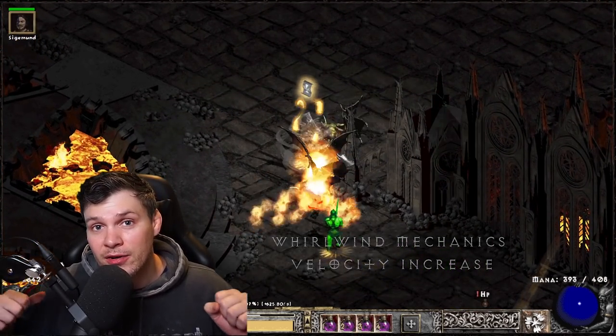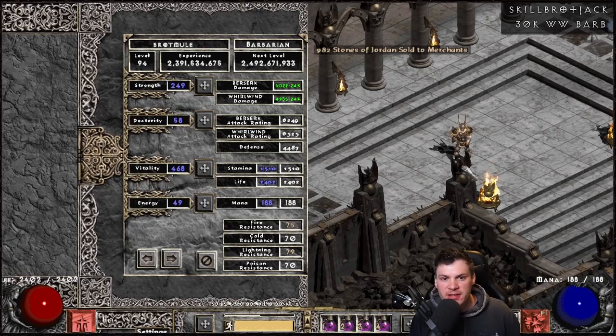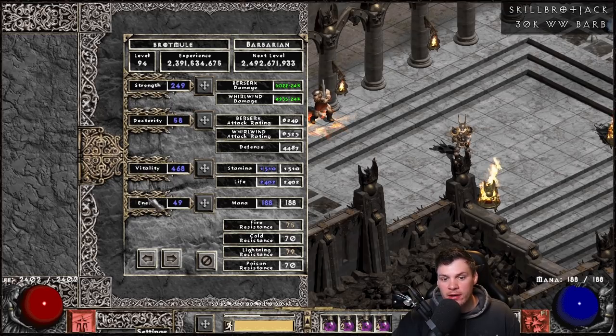This Barbarian is a Max Vitality setup with 249 points into Strength — which will make sense when you see the weapon. Nothing into Dexterity or Energy, and everything else into Vitality. He has 2,402 life before Battle Orders and just below 3k with the buff active. That has been nerfed quite a bit. You can see 24k damage from Whirlwind without the Fanaticism aura and the Might aura active from the Act 5 Mercenary.